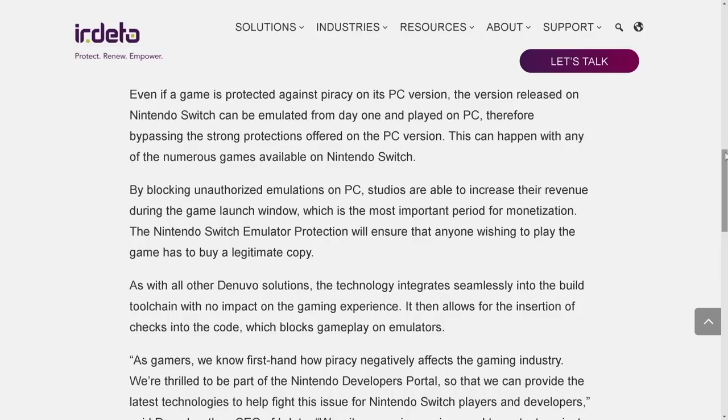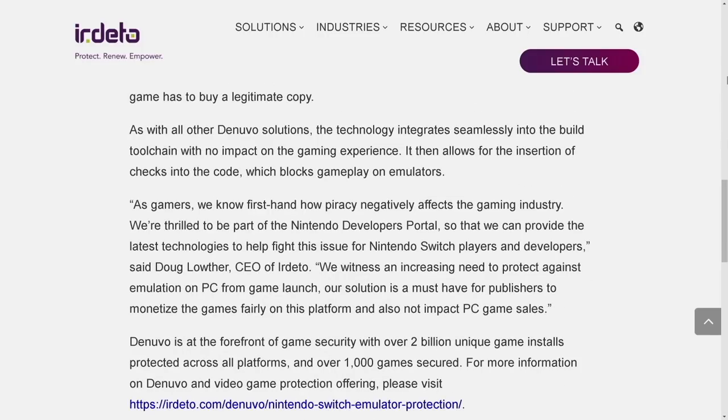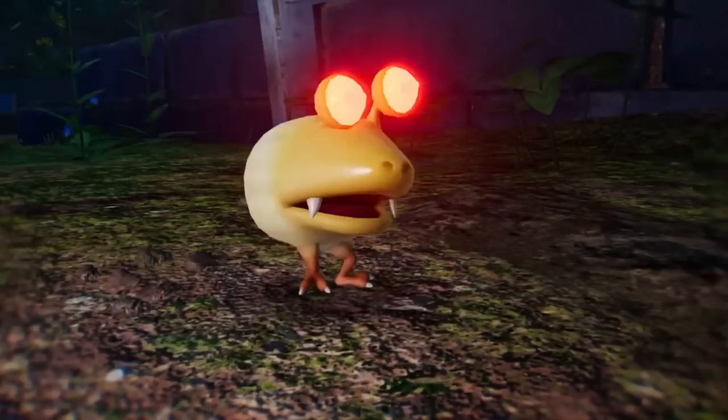The Nintendo Switch emulator protection will ensure anyone wishing to play a game has to buy a legitimate copy. As with all other Denuvo solutions, the technology integrates seamlessly into the build toolchain with, they claim, no impact on gaming performance — though I feel like they say this all the time and we later find out it does impact performance. It allows insertion of checks into code that block gameplay on emulators. The CEO says they're thrilled to be part of the Nintendo developer portal.